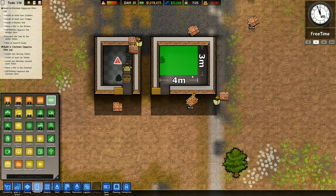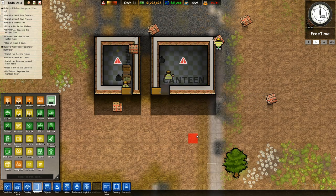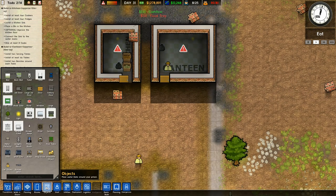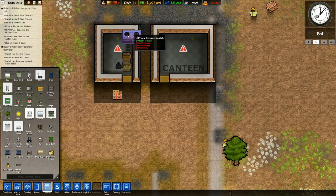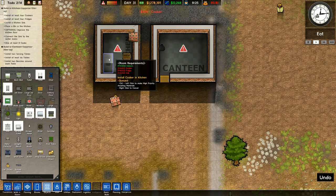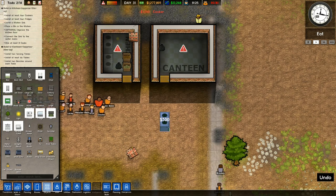The kitchen is bigger. And then I've got a canteen over here. That one goes like that. Install at least four cookers. So I need to go back to Objects for this one. And then we've got Tables, Fridge, Sink, Cooker right there. At least four cookers. Is that one cooker or is that a double cooker?